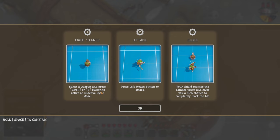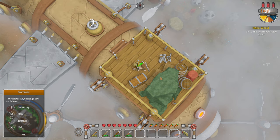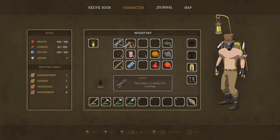Shield. Another chest. Fight stance — select a weapon and press F to activate fight mode. Left mouse button to attack. Shield reduces damage — gives you a 50% chance to completely block a hit. So if we go number one, press F — cool. Scrap boots — definitely put those on, put them on our feet. Our scrap is just about full.